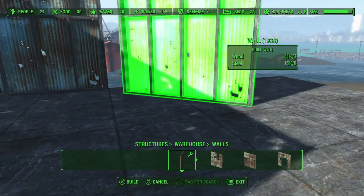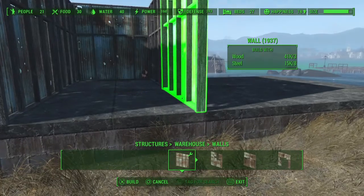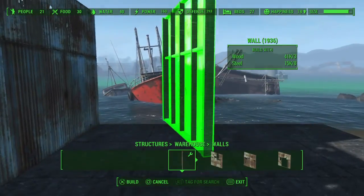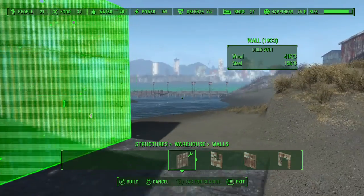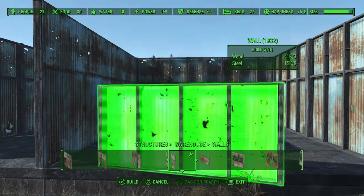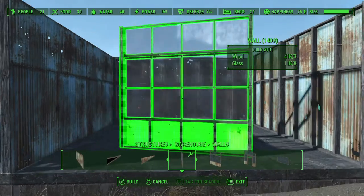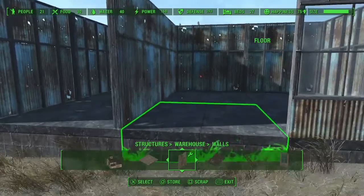Then we'll start boxing in the gun range part. I love how the warehouse walls snap in like that so you can make rooms and things like that. Then we'll box off these other two sides. We'll place in one of the glass walls right here in the front, and don't put the door in yet — I'll show you why in just a little bit.